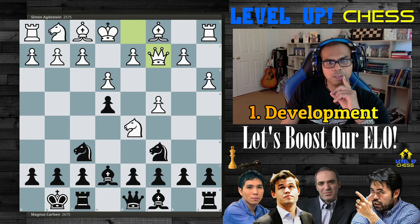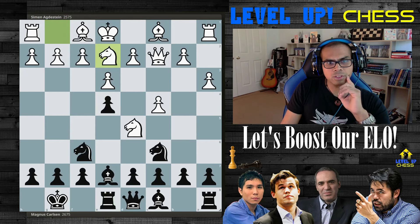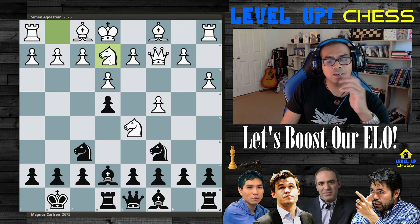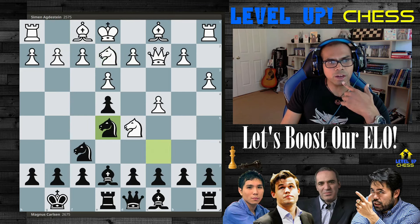White plays queen to c2, just trying to attack that pawn and gain some ground. Magnus plays principal chess — aiming at the center, willing to protect this pawn, and activating the rook. The knight had moved back to g1 and now needs to develop with Nge2. There is delay in this motion, and I'll show you why.